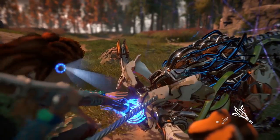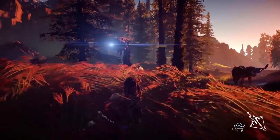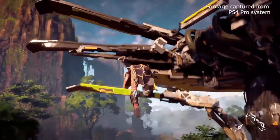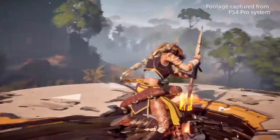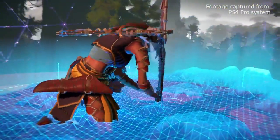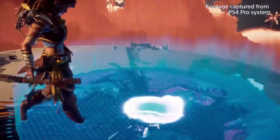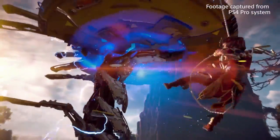Aloy has a unique ability — she can use her spear to override machines. The Broadheads, if you override them, can be used as a mount. But if you override the Watcher, you can turn its faction so it will fight alongside Aloy. Then there's the Tall Neck: once she manages to climb it and override it, she uncovers a large part of the area, clears the lore in that region, reveals machine locations throughout the entire region, and also unleashes a big blast that stuns any nearby machines.